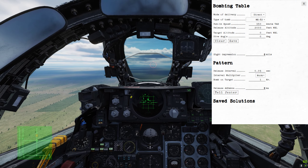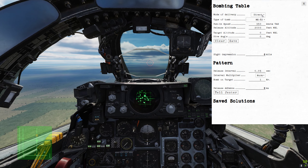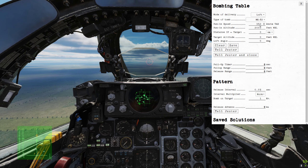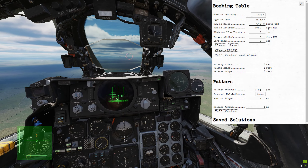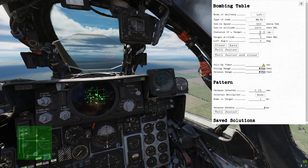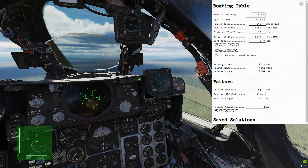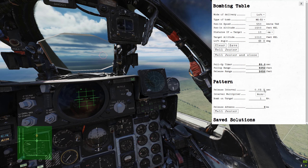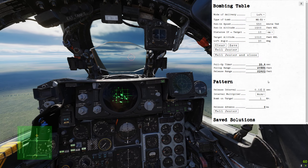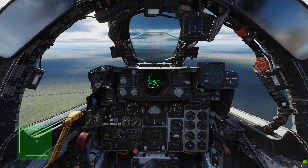We now need to tell it what we're doing — the next turn point is in. We need to bring up the bombing table with Control B, and then here we're going to select loft mode. We're going to tell it the speed we're going to be running in at, the altitude we plan to pull up at, the distance between IP and target, and the target altitude which I know is at 10.10. Our pull-up loft angle is going to be 30 degrees. We'll just need to confirm the interval, and that tells Jester what he needs to set up in the back. So tell Jester and close. While he sets all that up, we just fly to target.